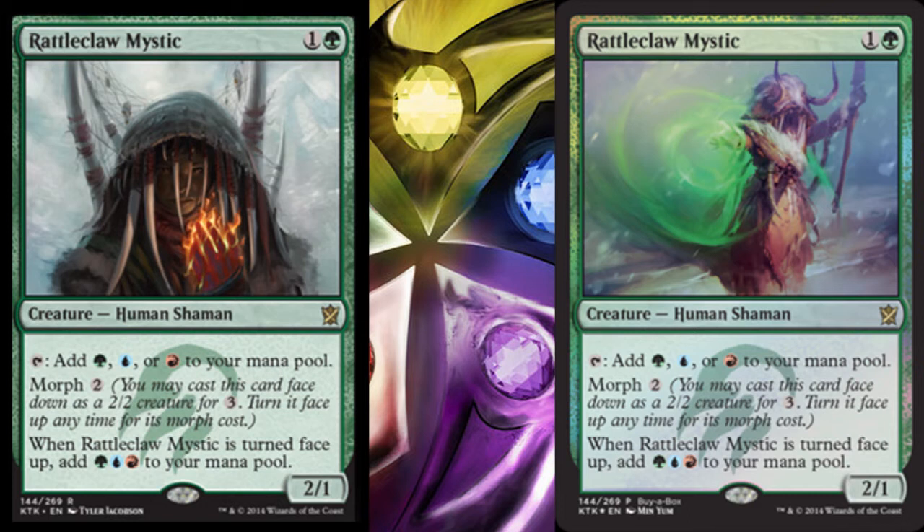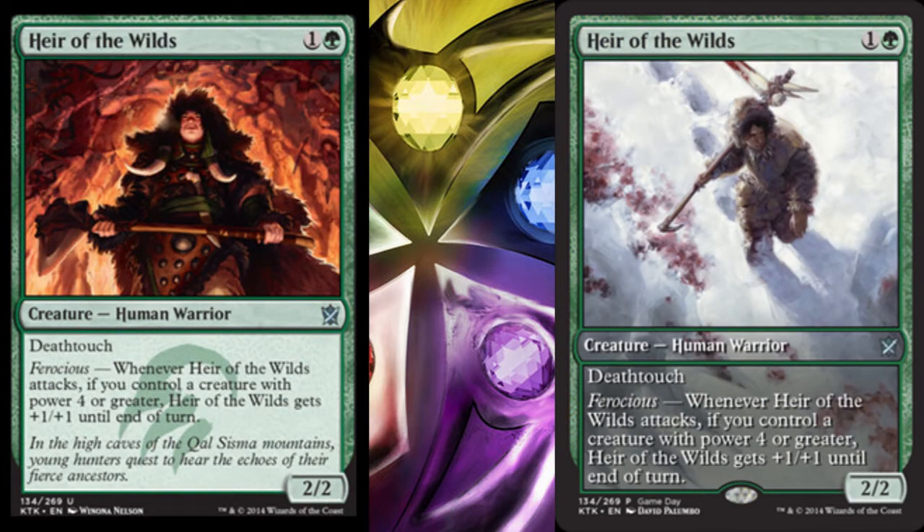Moving on, next we have our Gameday promo. For participation in Gameday, we have Heir of the Wilds — a 2/2 human warrior creature for 1 and green, with deathtouch and ferocious. Whenever it attacks, if you control a creature with power 4 or greater, it gets +1/+1 until end of turn.